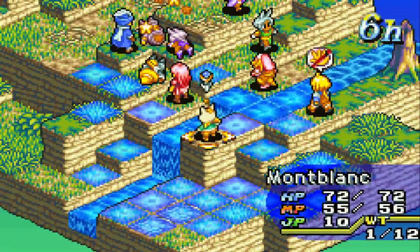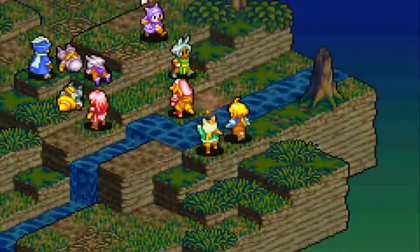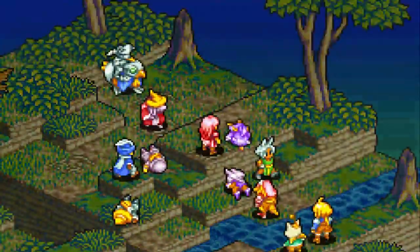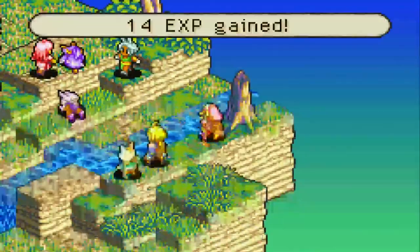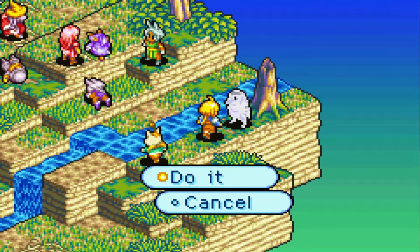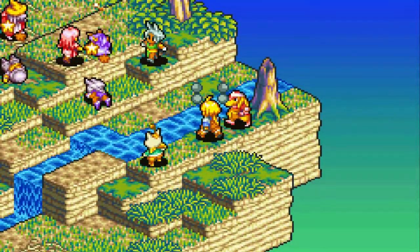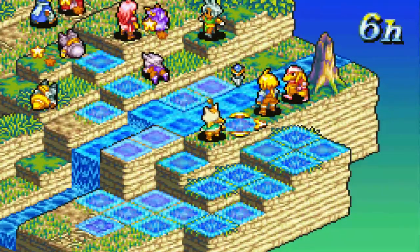That Fighter can deal about 40 damage to our opponents. We don't have enough money at this point in the game for better equipment. The White Monk is another devastator — him and the Fighter are the two worst enemies in this whole engagement. The Thief is whatever and the Black Mage is whatever, but really go after the White Monk and Fighter first, then take out the Archer because of their ability to remove your ability to fight back, and slowly you'll be able to take back this fight.